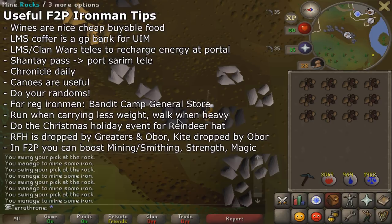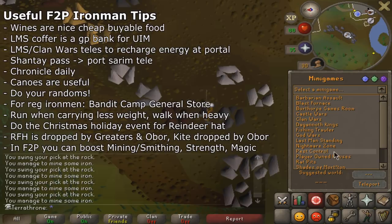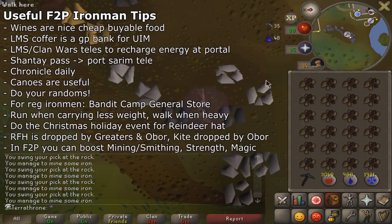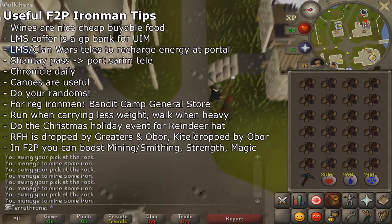Take advantage of your minigame teleports. You can teleport to Last Man Standing and Clan Wars once every 20 to 30 minutes each. You can use the Clan Wars portal to recharge your run energy. As an Ultimate Ironman, you can use the Coffer at Last Man Standing to store coins — I have about 500k stored there to save inventory space. Both are in the same area, so you can quickly use both to get a free run energy recharge whenever you can work it into your cycle.